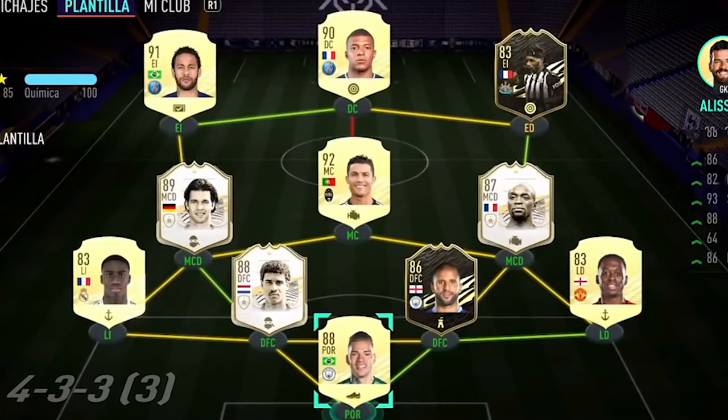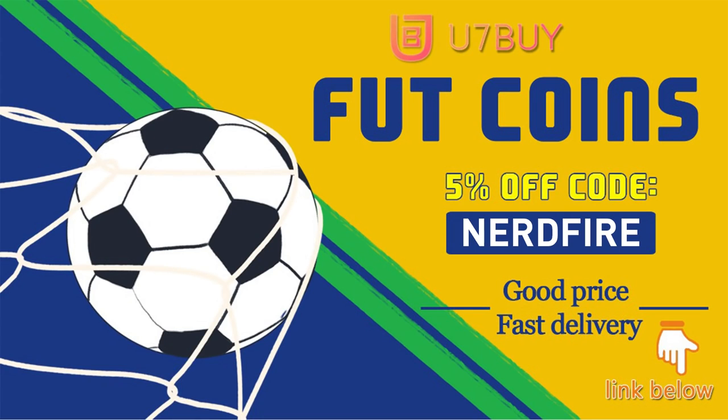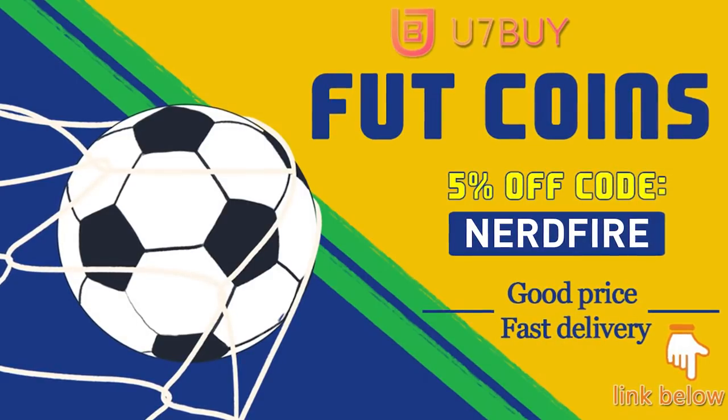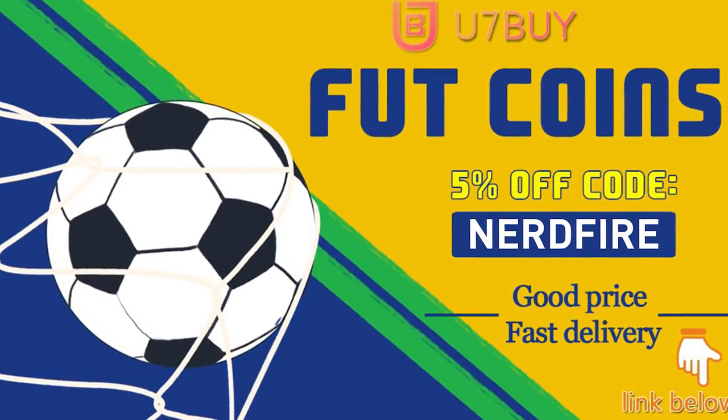FUT Birthday Team 2 is looking incredible. Let's open some packs and see what we can get. If you're facing ridiculous teams, head over to u7buy.com and get yourself some FIFA coins using the code NERDFIRE at checkout for 5% off your order. It'll be linked in the description. They are cheap, safe, and the most reliable, so make sure you go check them out and make your team better than ever.